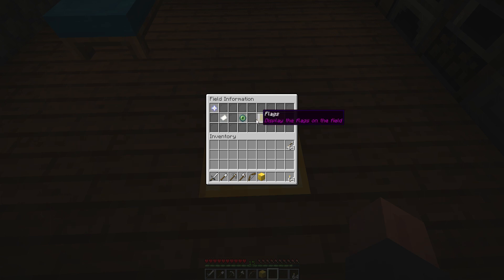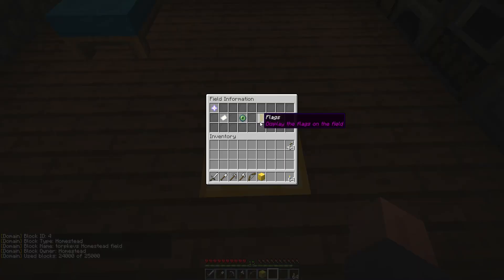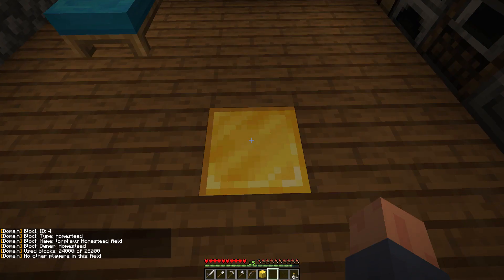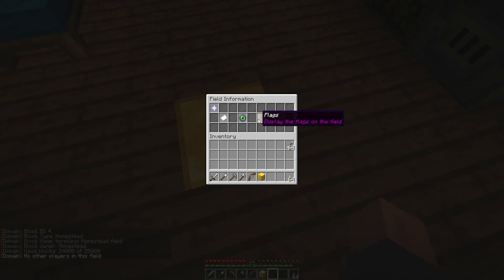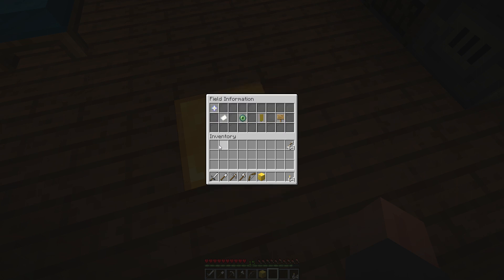Going back into Field Information, you have the field info we've already seen. You can also look to see who is in the field — that will tell you in the text chat at the bottom if anyone else is around. You can also click into Flags. The flags tell us what can and can't be done inside the field. To disable a flag simply click it and it'll turn red; click it again and it'll turn green. There are multiple pages depending on how your server is set up.